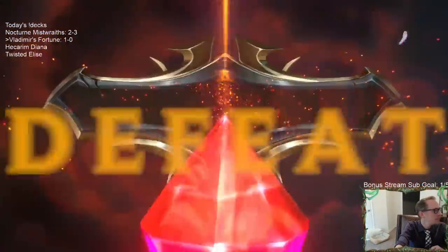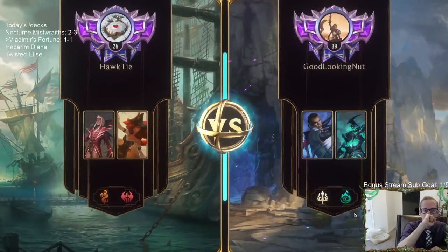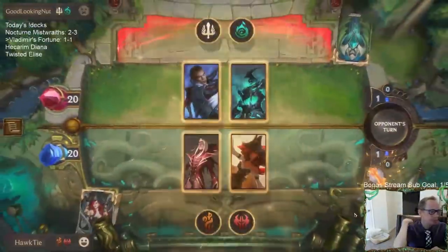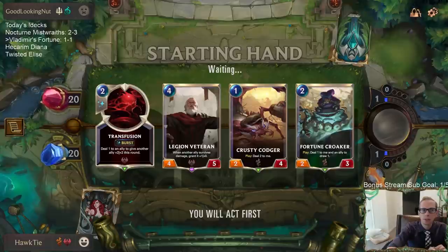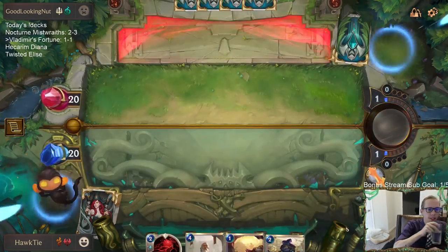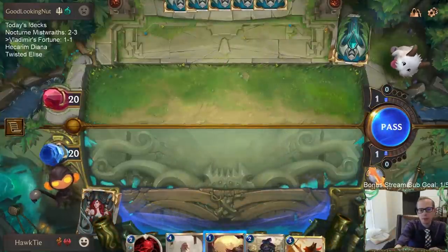Well, I didn't really see that coming. Let's mulligan the Might — I like the other three cards. So Lucian-Hecarim, I'm probably going to be having some Ephemerals in here. I like this Crusty Codger into Fortune Croaker start. Darius is just great — 10 power, Overwhelm, half of your life.